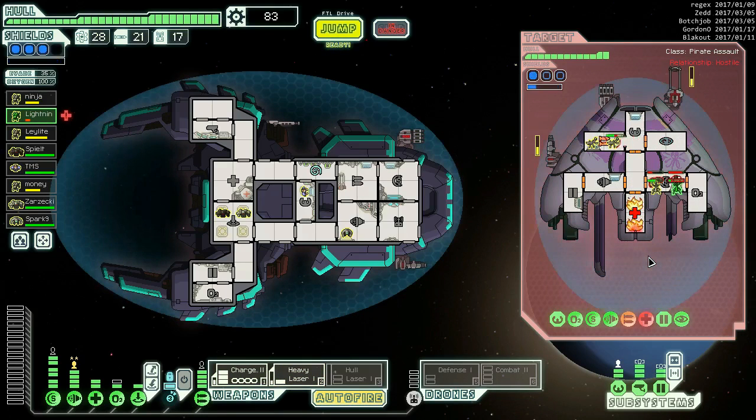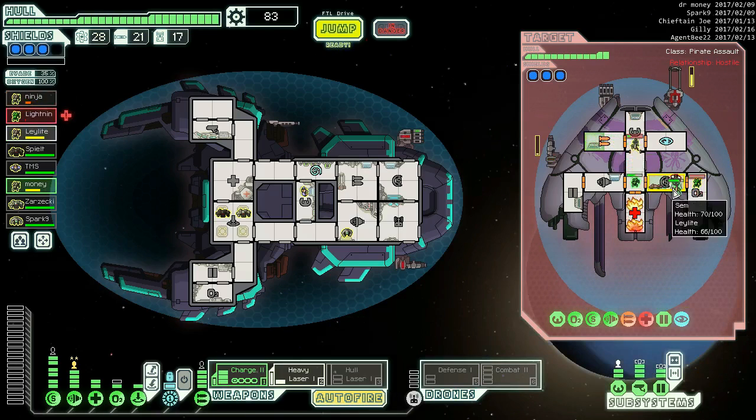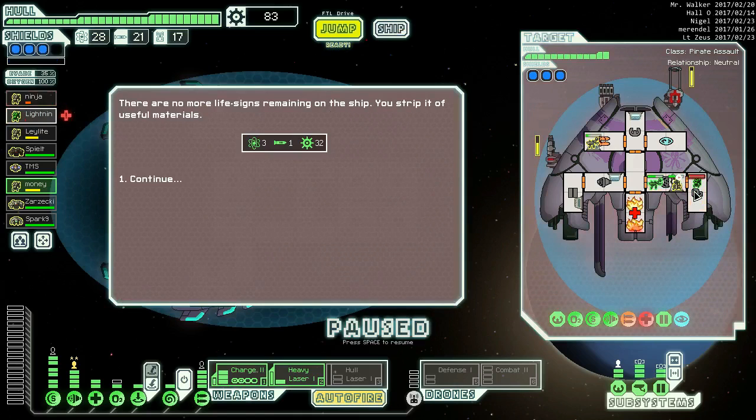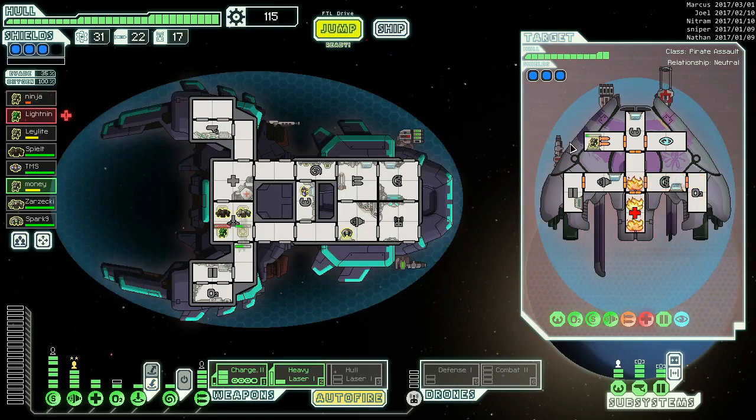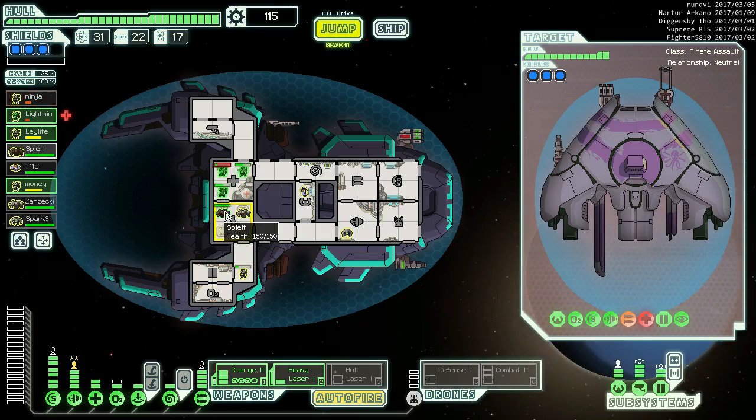Don't die. You go in instead and you stay right there. Lightning, you were at three points - that's a little closer to death than I normally prefer my crew members to be. But that's okay. We never sent our guys down. The important thing is you didn't actually die.